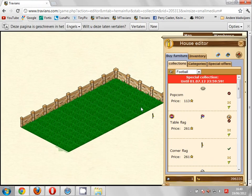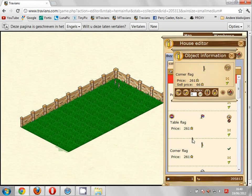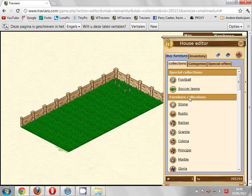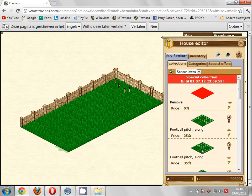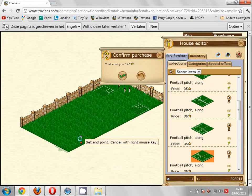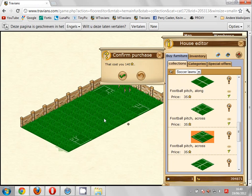We can already buy some flags if we want some. Now the soccer lines. We start first with the corners. Once those corners are set, we can do the middle lines.